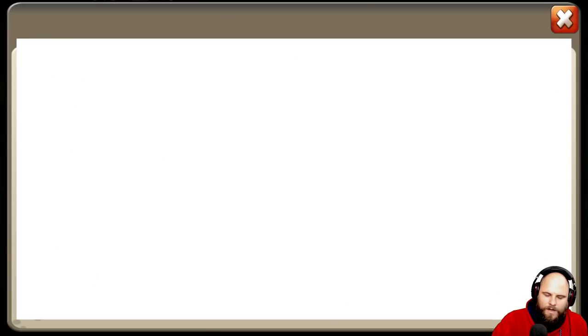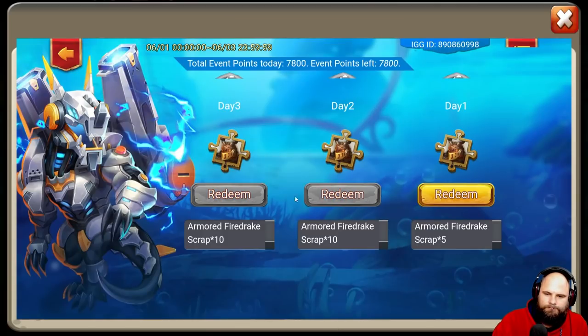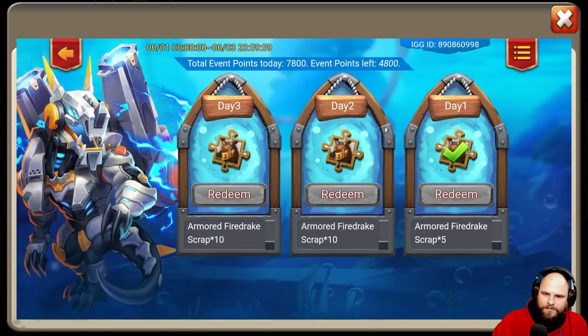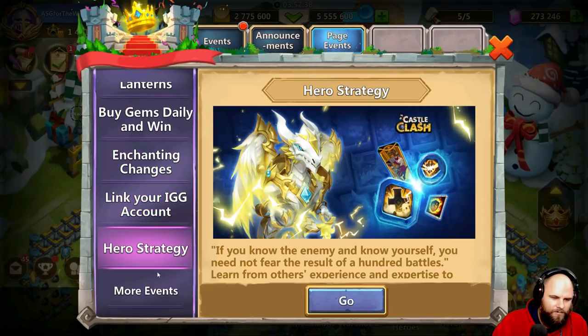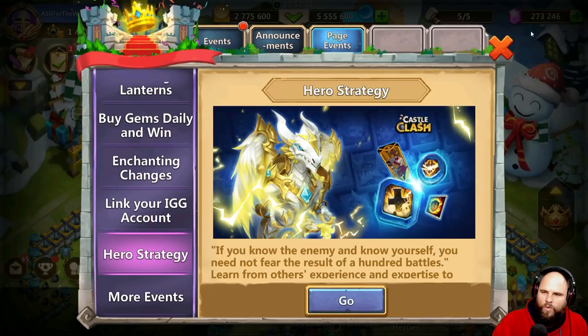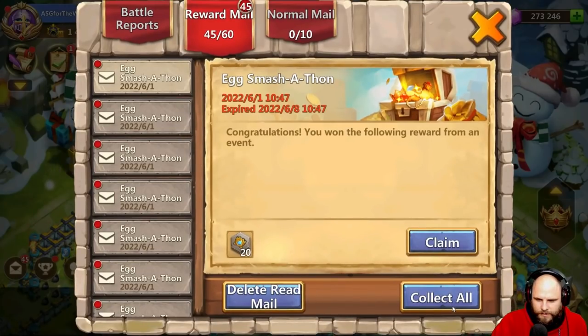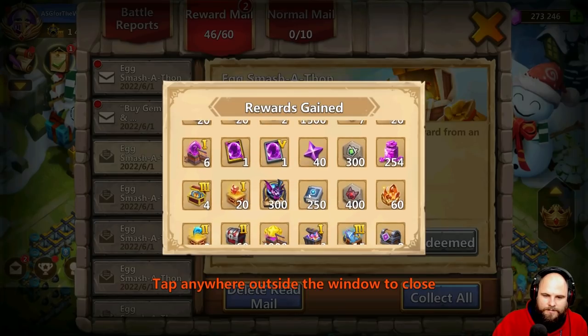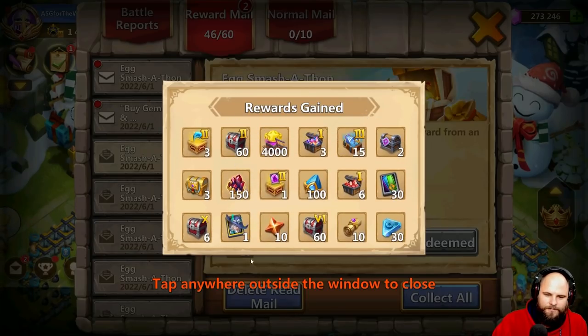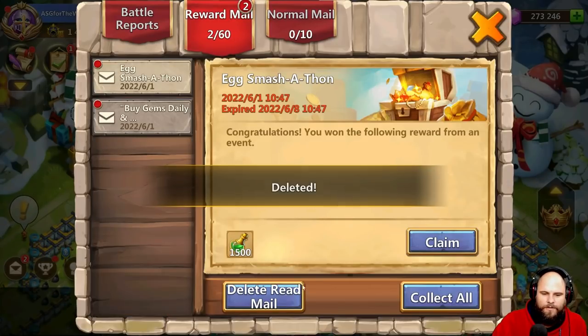Wishing lanterns — I forget about this stupid event anyway. Buy gems daily and win. Fire drake skin scraps — thank you very much, don't mind if I do. Enchanting changes — nope. Let's grab it: 245 jars of gems, 250, 60 of those rocks, 150 over there — nice amount of rewards.